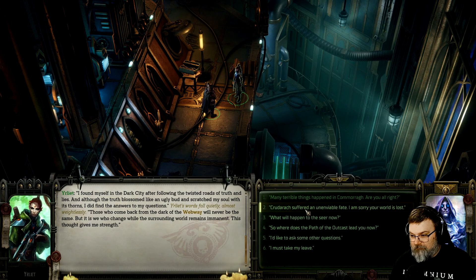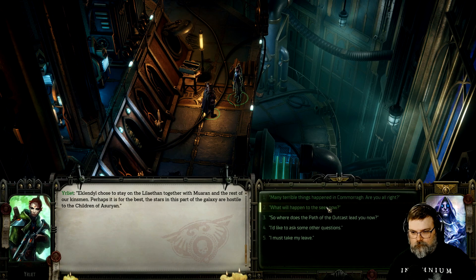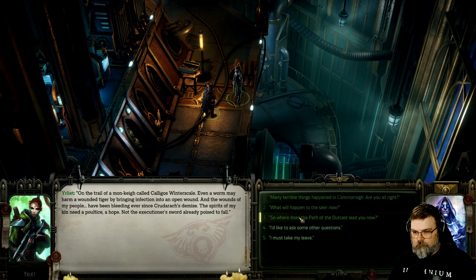The Cruderach suffered an unenviable fate — I'm sorry. The world is lost. I have no need for your sympathy, Alantark. Besides, neither Monkey nor my dark kin found the decaying remnants of Cruderach. But what happened to the seer now? Well, Clendill chose to stay on the Lilithon together with Mooran and the rest of our kinsmen — perhaps it is for the best. The stars in this part of the galaxy are hostile to the children of Assyrian.